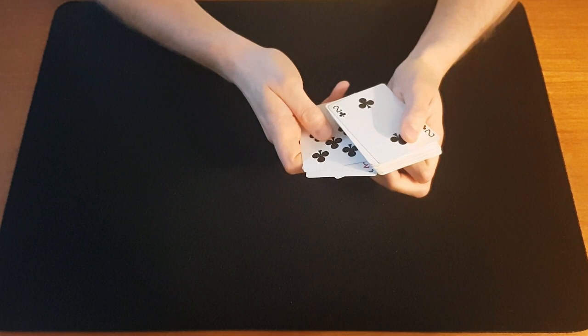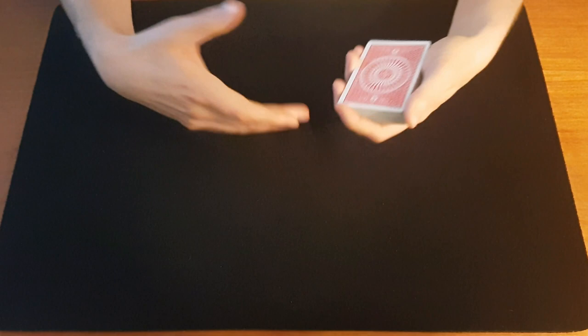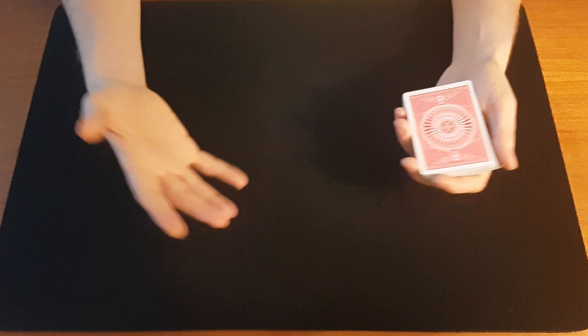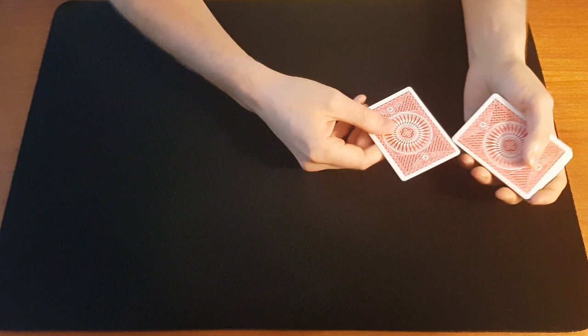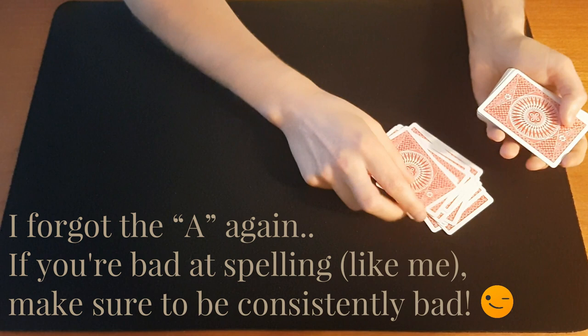If there are cards left once you've spelled their card, simply cut these to the face instead. Now you go into the presentation of the trick — whatever you want to do. If you concentrate on a specific card, it will appear in a very specific position, something like that. You're going to think of a card — let's pretend you just thought of it. So you say eight of diamonds. Now you're just going to spell the eight of diamonds: E-I-G-H-T-O-F-D-I-A-M-O-N-D-S. And there we have the eight of diamonds.